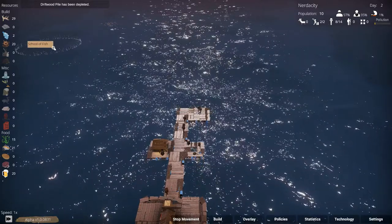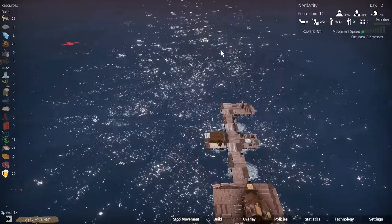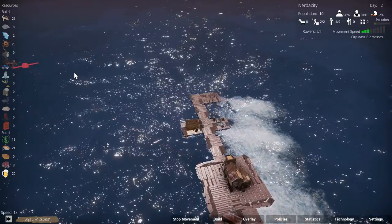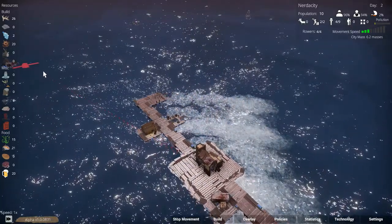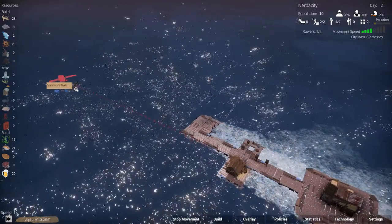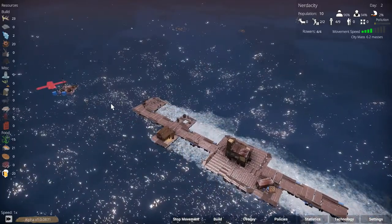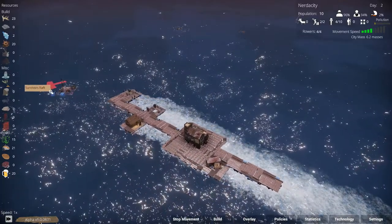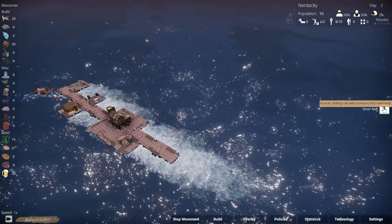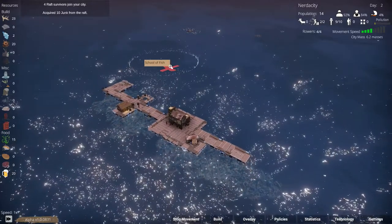The driftwood is gone. Where did those survivors go? Did they disappear? Oh no, there they are — let's head over to them. You can rotate our city as well. We need a few more people — we only have 10 right now. Let's go rescue them from the raft.